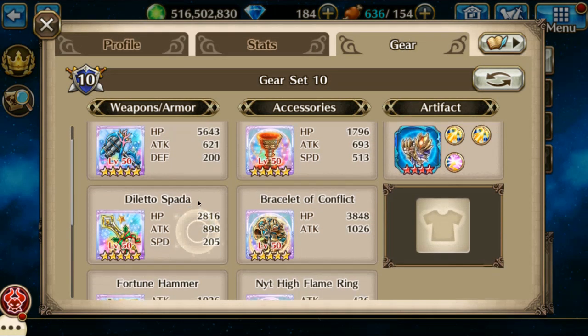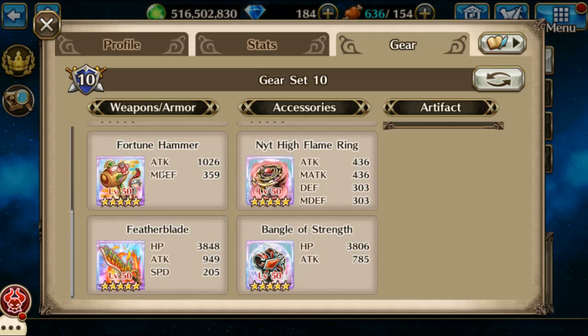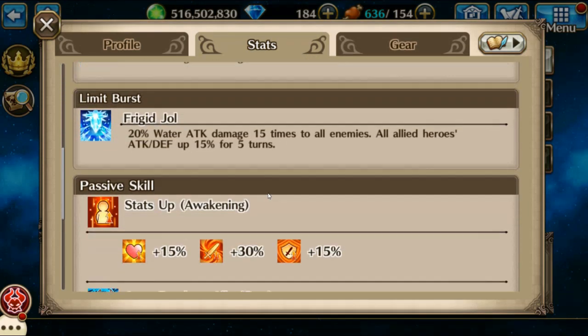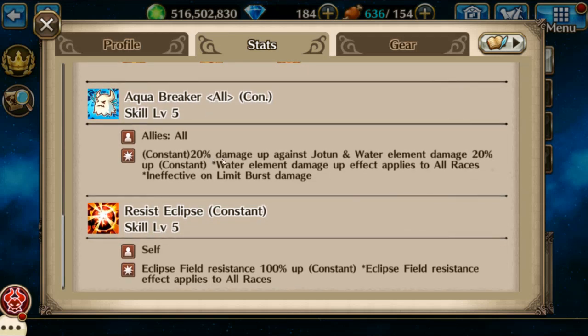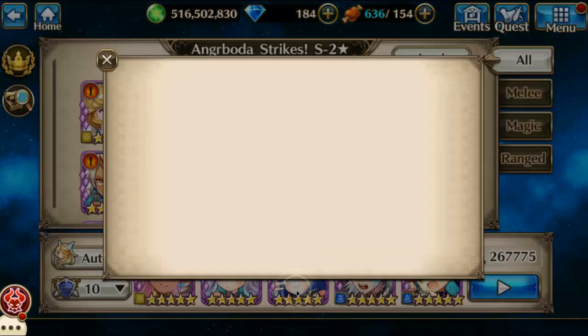Then I'm using Vidar and I've got him set up a lot of the same way. I love the combination of the fortune hammer and the feather blades — I'll use those every time if I can. Vidar is mainly here for his passive Aqua Breaker: 20% damage against Yotun and 20% water damage, so that is really powerful against Angerboda.